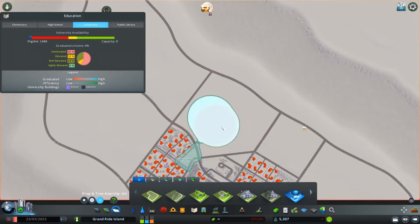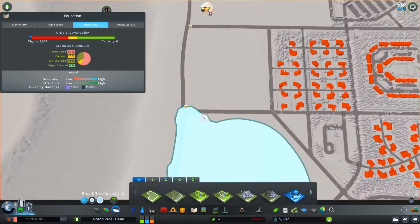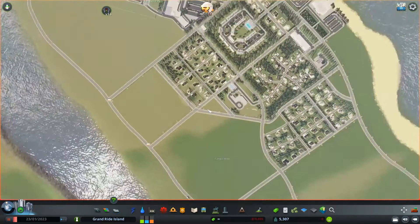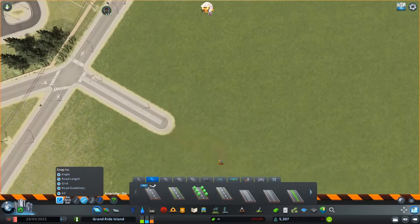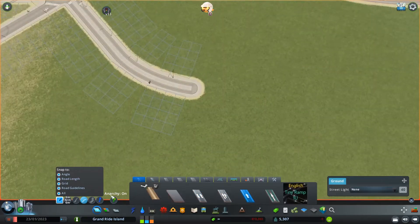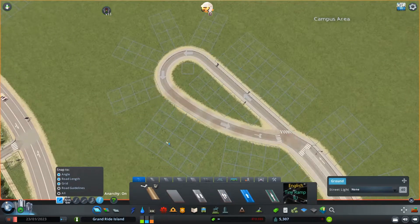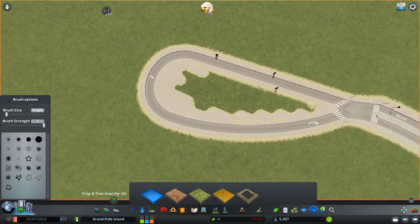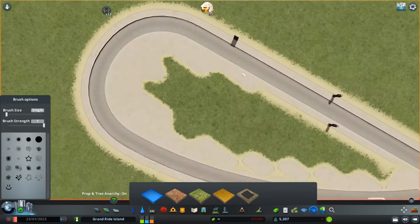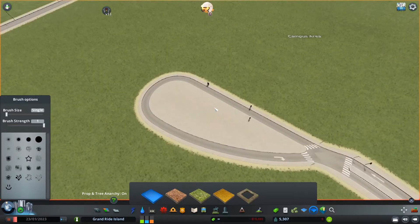I was showing the build to some friends and they pointed out that I don't have a university in the city. In real life, smaller cities like this probably wouldn't have a university, and those who go to college would probably go to school in a different city. The problem is the game doesn't really consider that other cities exist, so it's necessary to have a university if you want the more developed jobs. You don't have to make one of the big ones from the Campus DLC, but there's no fun in that.